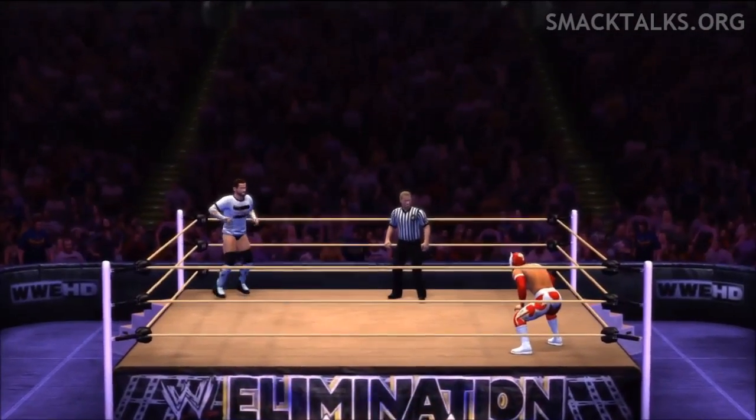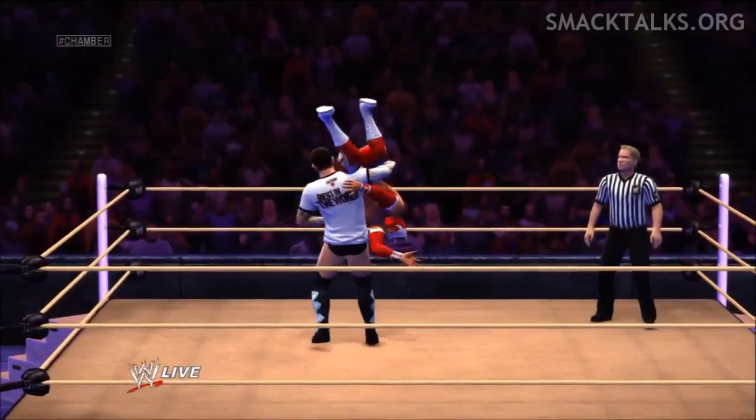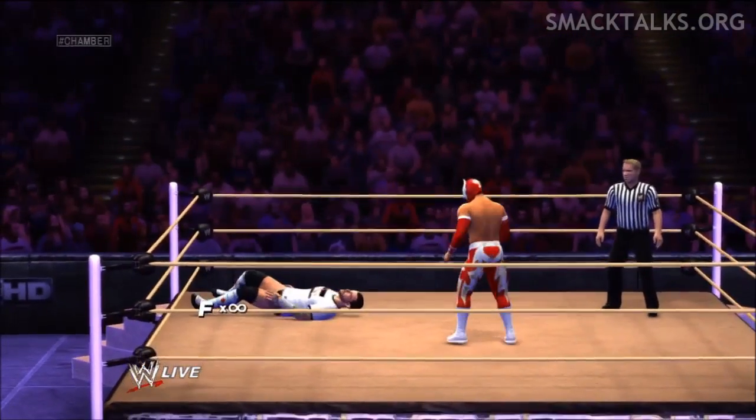Once the match loads up, we're going to Irish whip Sin Cara into the turnbuckle and from there we'll place him onto the top rope.